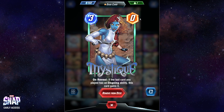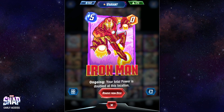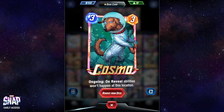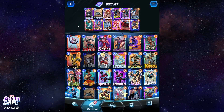Next up we got Mystique. She copies the ongoing ability of the last card you played if it has an ongoing ability. We have a few things we can copy. Like I said, we can copy Quinjet, but our two main targets are Devil Dinosaur — we basically make a slightly smaller Devil Dinosaur with Mystique — or Iron Man, because Iron Man's got a great ability. We play Iron Man in one location and then use Mystique to copy Iron Man for another location. I think it's very powerful.